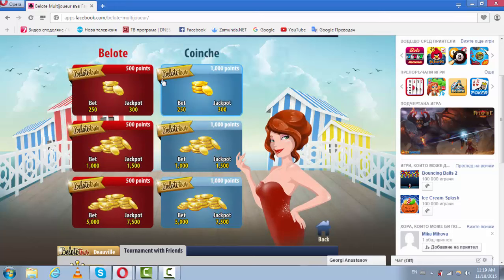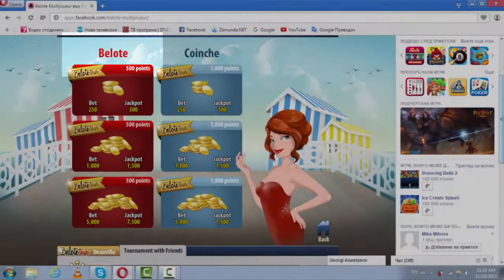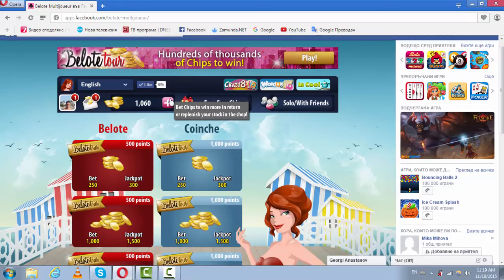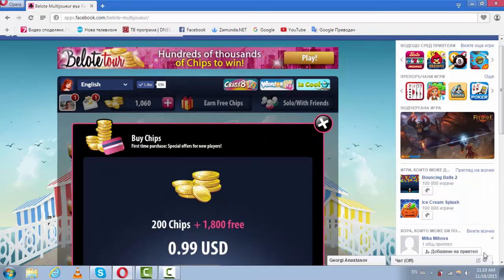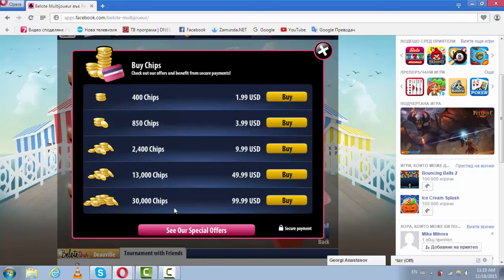There are two games: Conchet and Bellot, but today we're going to play Bellot. First we need chips. What I don't like is the price — they're far more expensive than other websites. You can buy 200 chips plus 1,800 additional for just one dollar. Also, you cannot buy more than 30,000 chips, whereas in other Bellot platforms you can buy, for example, a million chips. This is something they have to change.